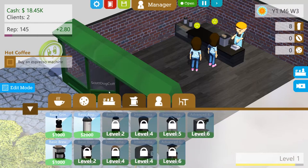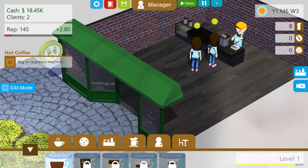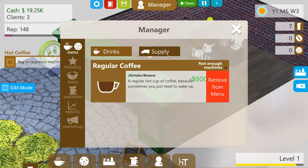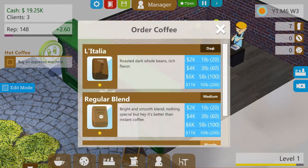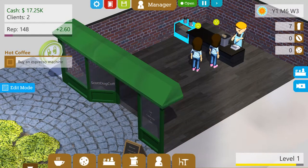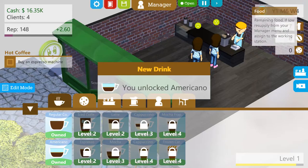Where did I order coffee from? Crap — over here. Manager, menu, supply, here we go — order coffee. Let's get this one. Nice. Let's also go down here and we'll make the Americano available as well, shall we?